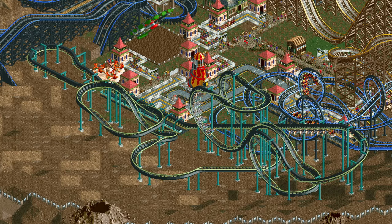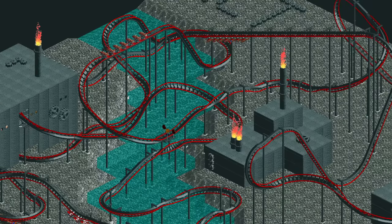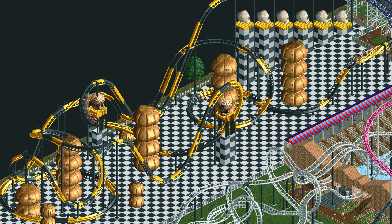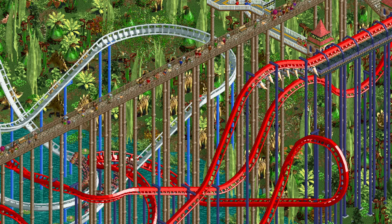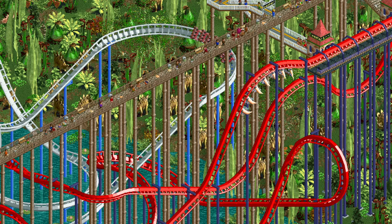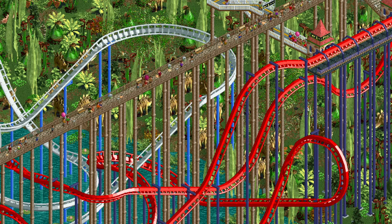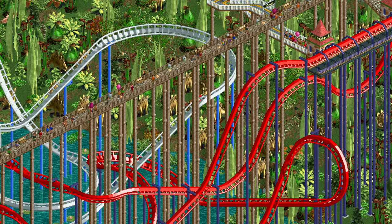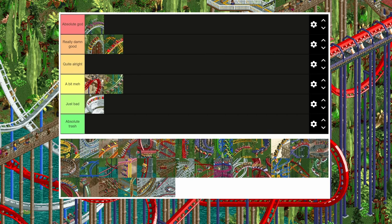Up next is the flying coaster, which is a bit of a weird one. It needs at least one inversion on every design, otherwise you get a massive penalty to the excitement rating. It does only have two inversion types to choose from, which is oddly less than the other variant of this ride, the laydown coaster. Its stats are usually fairly high, which is good for the ride ticket price, but the high nausea does cause a lot of puke. That's something all inverted coaster types suffer from, but the flying coaster has it worse than most. This all makes it a bit below average, so it goes in the meh tier.